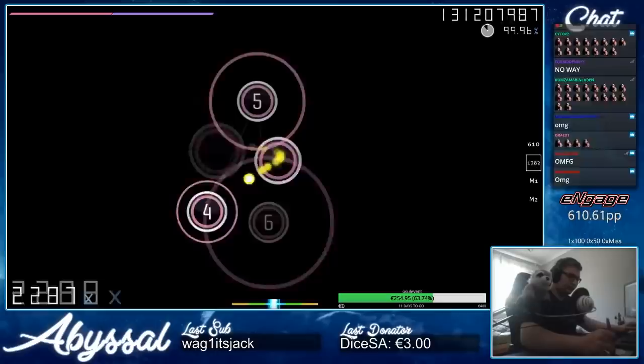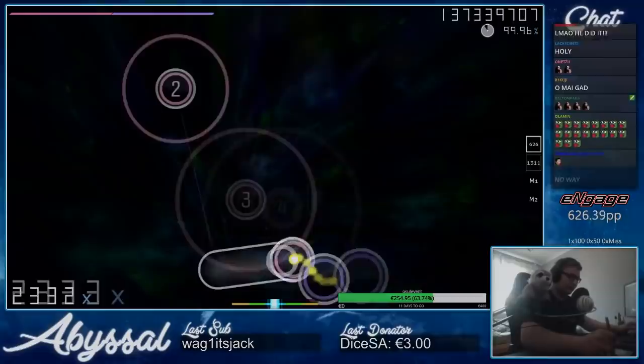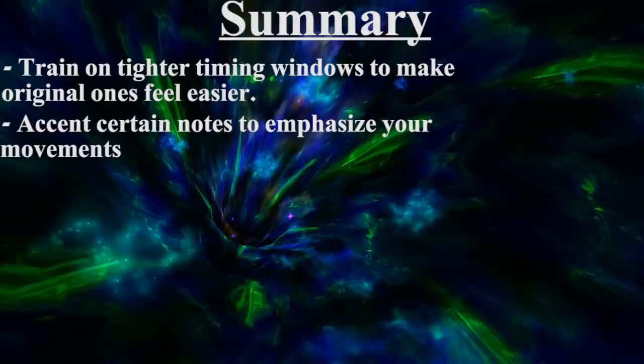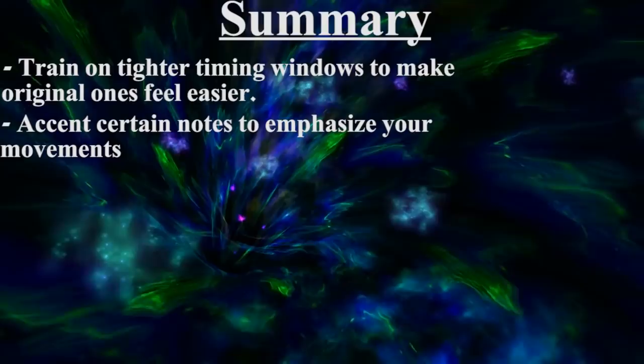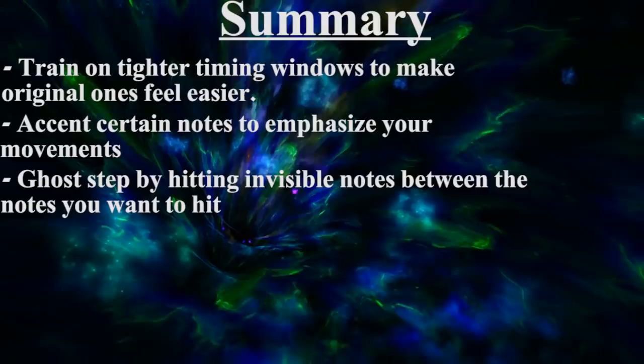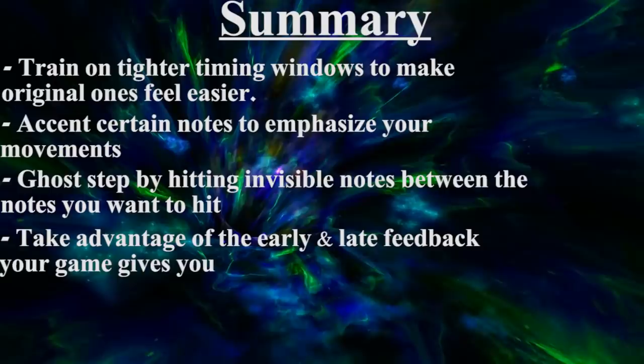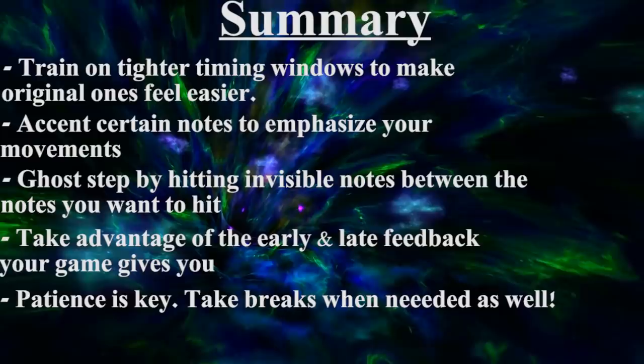To recap: train on tighter timing windows to make the original ones feel easier — if they feel too tight, tone it down a notch. Try accenting certain notes in a song to emphasize your movements and stay on beat. If you want something more advanced, ghost stepping lets you hit invisible notes between the notes you want to hit to stay in time with the music. Take advantage of early and late feedback your game provides, and if that option isn't available, use replays to analyze your receptors. Stay patient, take breaks from accuracy training when needed, and above all — have fun.